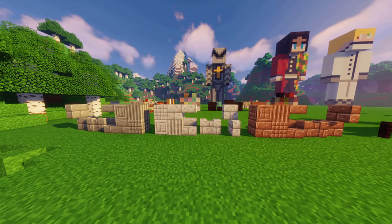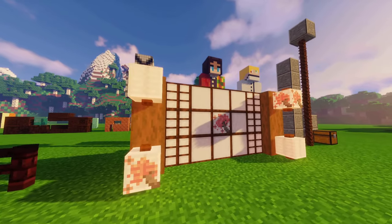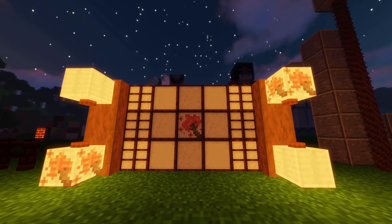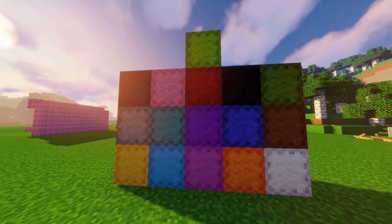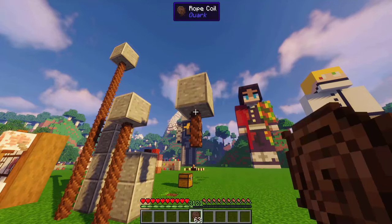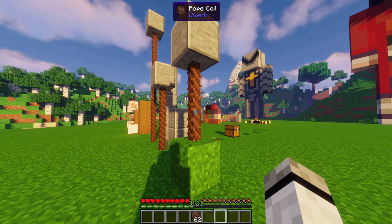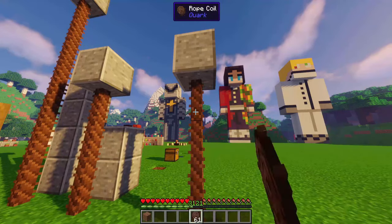More stone variants for granite, diorite, and andesite. Nether brick fence. Paper decor, paper walls and lanterns. Quilted wool — not yet in 1.16. Rope made out of string: has to be attached to the bottom of a block, and you can climb it up, pull up blocks, or drop it down with right-clicking.